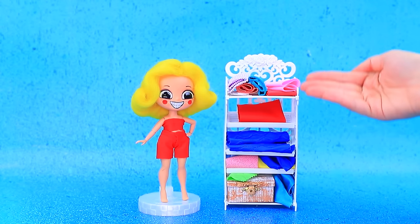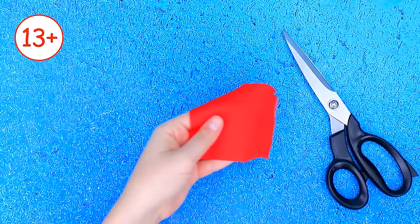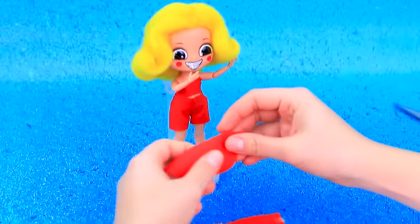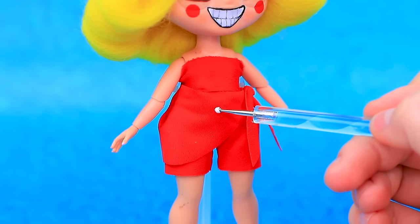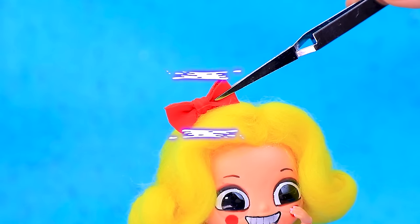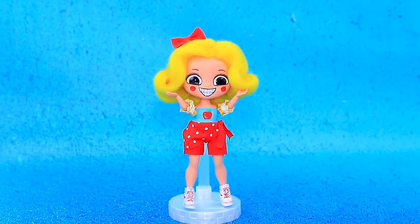Choose the fabric - red. Cut out a skirt. Let's try it on. Wow. Apply a print. Decorate the top. Miss Delight is grown up.